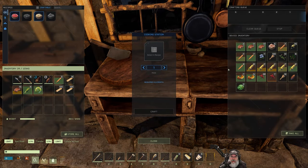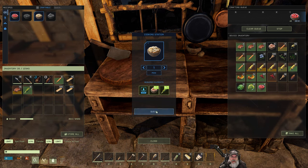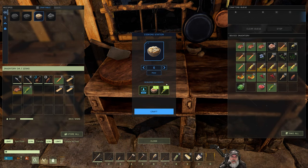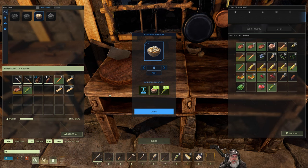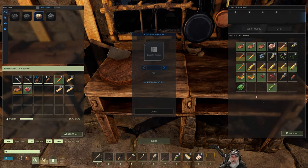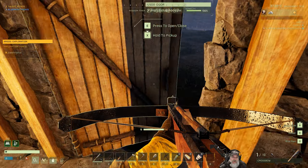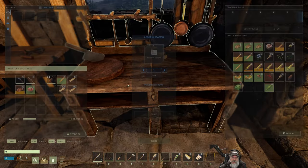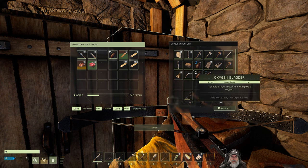We actually started making creamed corn - we've got animal fat in there. We're going to make a bunch of fruit salads and a bunch of creamed corn. It takes the water out of the water skin, which is pretty good food compared to what we've been dealing with. Let's grab our fruit salad - oh right, it doesn't seem to make the creamed corn unless I put the water bottle in there. I forgot about that, I was having some issues with this earlier too.